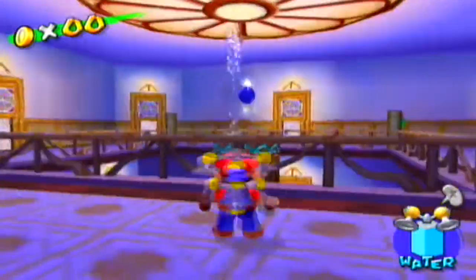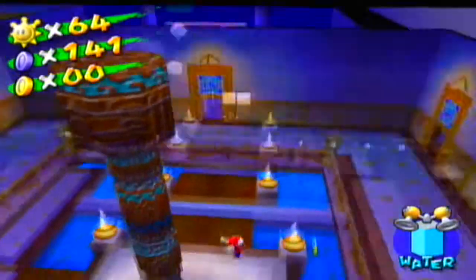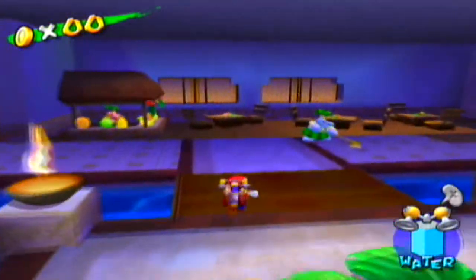Here's a blue coin you can get — just squirt the ceiling light and you'll be able to get it. Now let's find a way to reach that shine sprite. Oh look — it's a Yoshi egg! And it requests a pineapple. I think we're going to need that Yoshi.